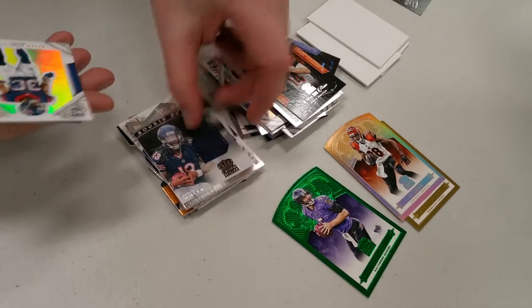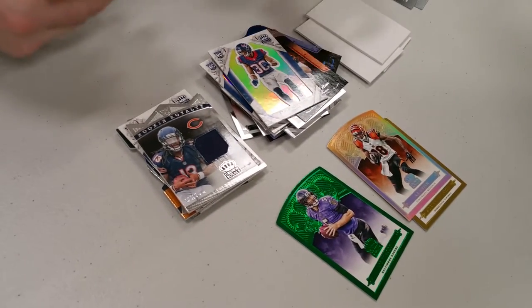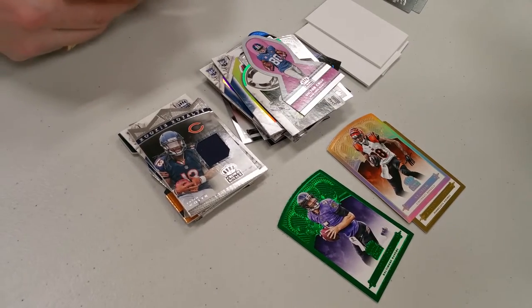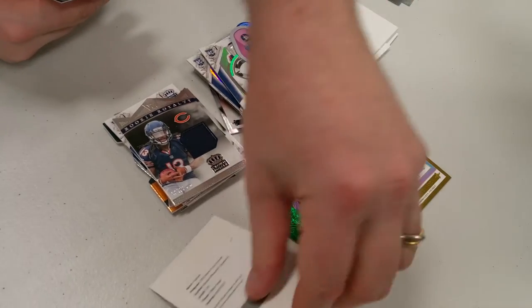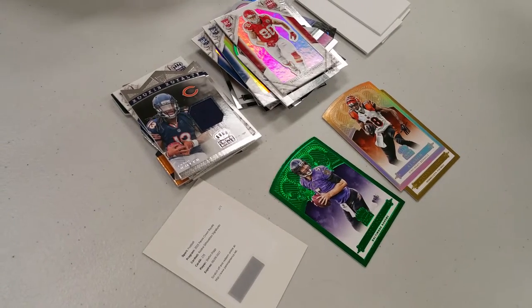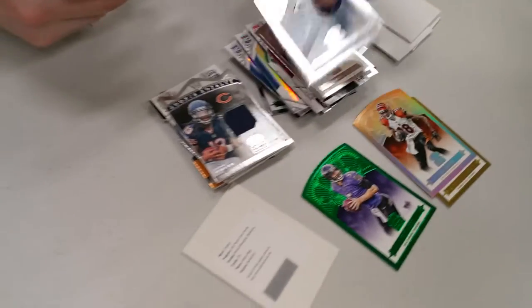Kevin White — came back just in time to get hurt again. Alright, first redemption is a Stefan Diggs rookie solute signatures. There's a mix in products now where there are redemptions and sometimes there are point cards.